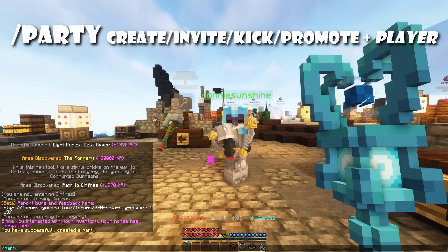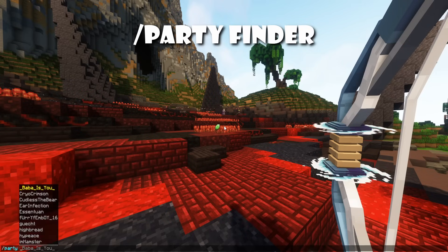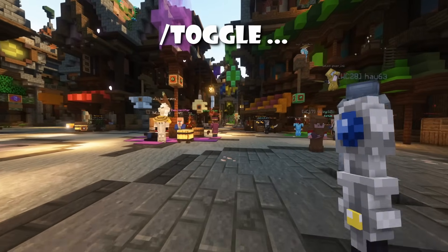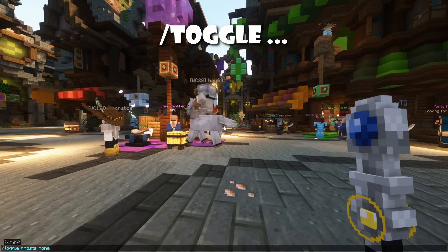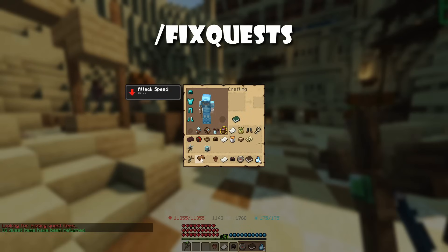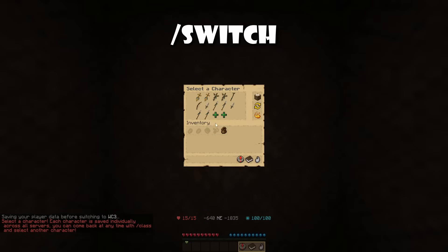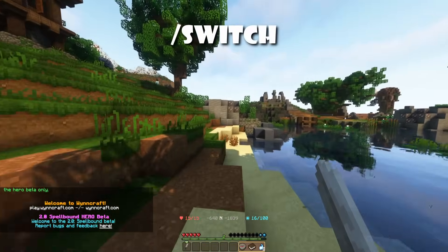Use /party create, invite, kick, and promote to create a party with other players to get shared XP bonus. You can also use /party finder to look for public parties for grinding, raids, or similar. Use /toggle to toggle different settings on and off such as player ghosts. Use /fix quests to get any quest items if you've lost them or to fix broken dialogue. /switch can be used by ranked players with hero or higher, allowing them to switch to a specific world without first joining the lobby.